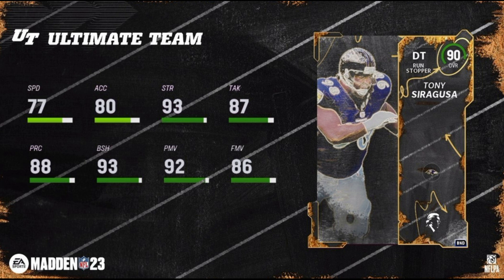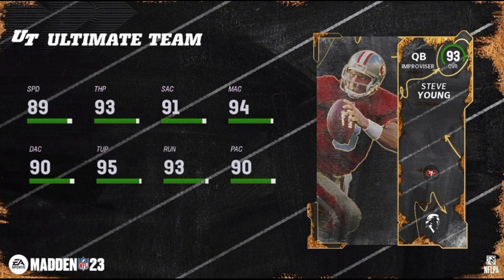Goose has 77 speed, 80 acceleration, 93 strength, 87 tackling, 88 play rec, 93 block shed, 92 power move, and 86 finesse move. Goose gets Colt and Ravens chemistries on top of the Legends chemistry.